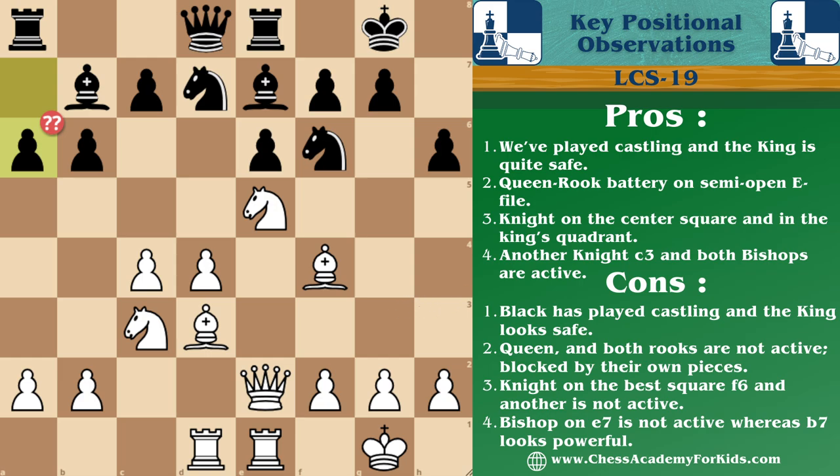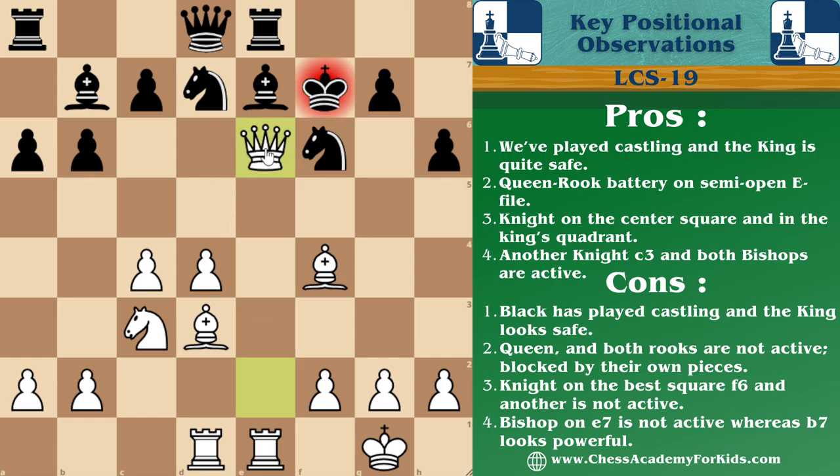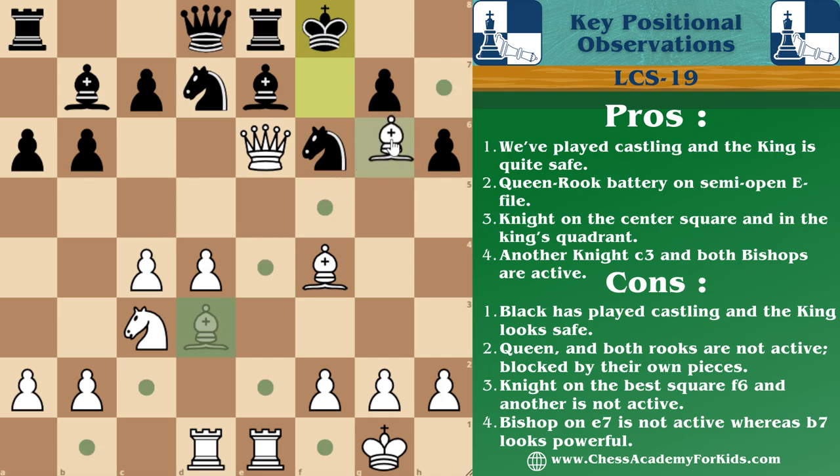Alright, if you found knight capture f7, that's a Magnus move — a brilliant move. We are attacking the queen and offering the knight for free. But why? In case the king captures the knight, then it will be queen capture pawn check. So the king is forced to move to f8, and then bishop to g6 with unavoidable checkmate incoming.